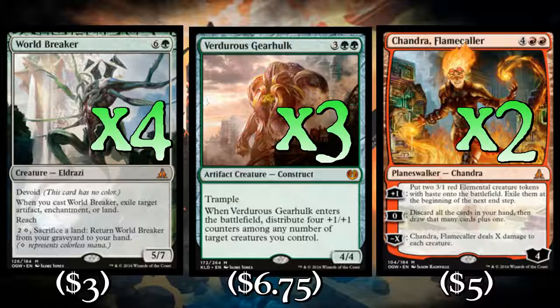Chandra Flamecaller is fantastic. You can drop it on turn 5 sometimes, wipe the board — yeah, you'll get rid of your mana guy, sure — but you've wiped the board and you have a Chandra out, which is usually the prerequisite to winning the game. Her +1 is just so good, and you can recycle your hand if need be. If you've been able to keep them down on lands and they haven't really played anything big, Chandra can wipe out all the small creatures they have been able to play, or put two 3-powered guys on the board every turn that they have a hard time dealing with. Chandra is a great in-game piece for us.